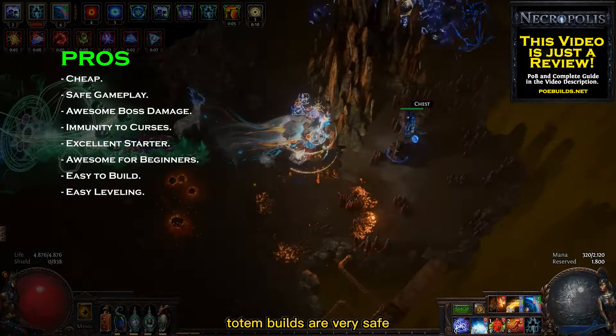As for budget, you can get it destroying early end game maps with only around 35 chaos. To comfortably progress to yellow maps you need to invest around 90 chaos, and for easily completing your atlas I recommend investing around 3 divines, but you can totally do it with less.